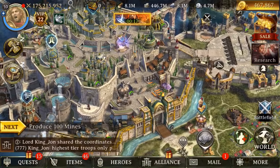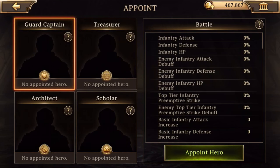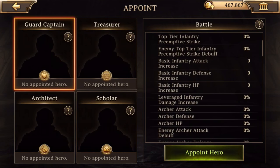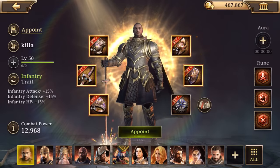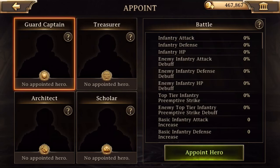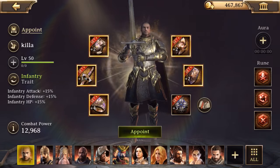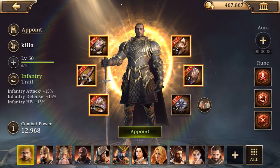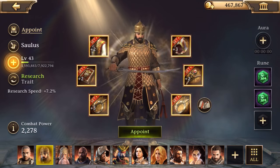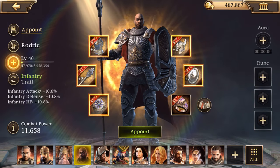Besides the T1 spam, there are a couple other things you can do to build your defense in the game. You need to appoint a guard captain. Let me see who my guard captain is — it wasn't appointed. I'm going to go ahead and appoint it now. Maybe because my hero was captured a few minutes ago, and that's probably part of the reason why I'm making these grumpy videos today.